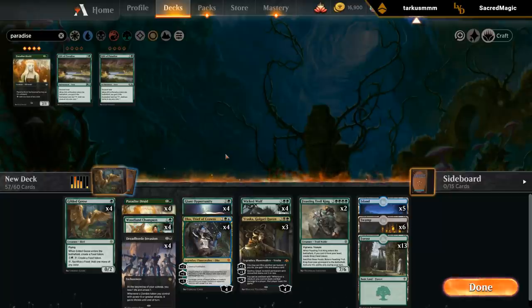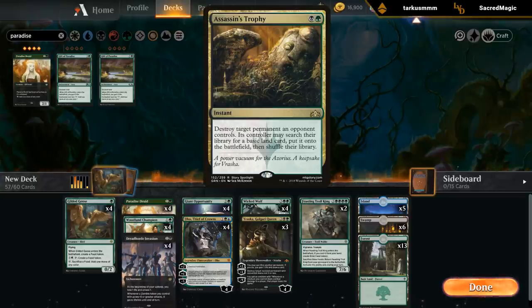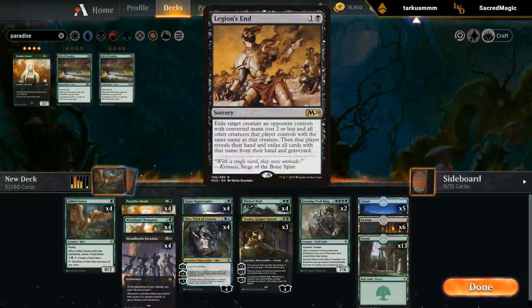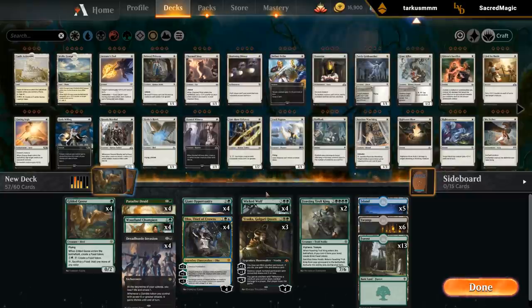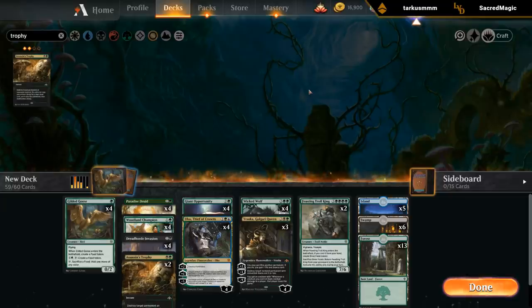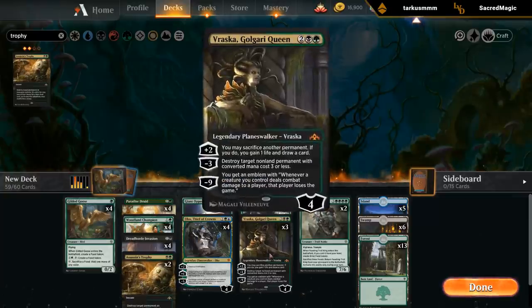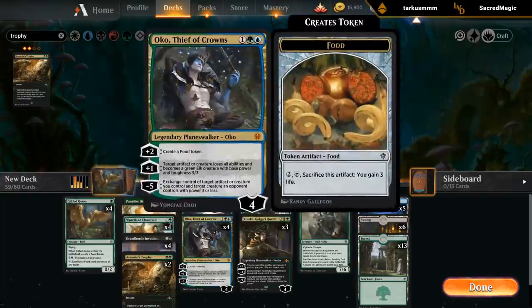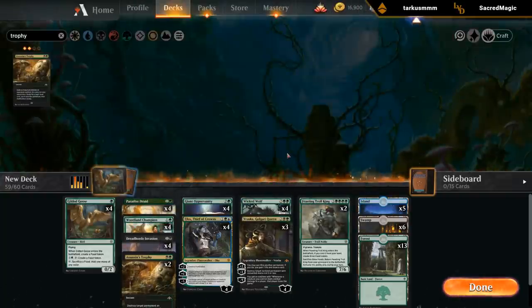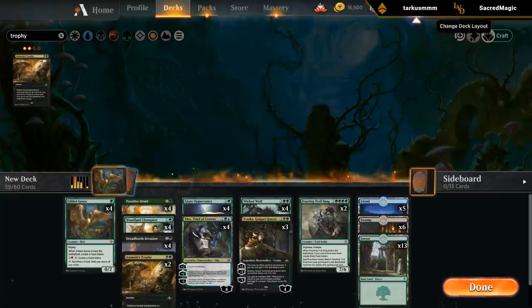We've got 57 cards laid out already, and we're a little bit light on removal — only Vraska and Wicked Wolf at the moment. So maybe some Assassin's Trophies as versatile removal. Legion's End could be a consideration too, but since we're light on removal for big things, I'm leaning Trophy. We can also kill lands against something like Field of the Dead. So let's do two Trophies, and then could play a third Trophy or 25 lands. Maybe just play four Vraskas since Vraska plays quite well with Invasion, Oko, and just the entire deck in general. Murderous Riders would be good, but it's double black — a bit sketchy.